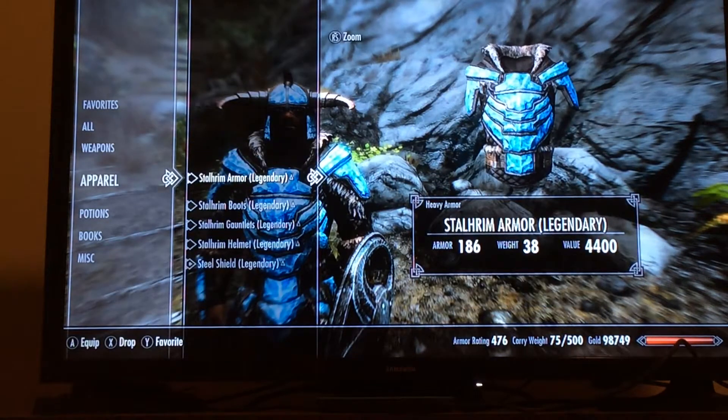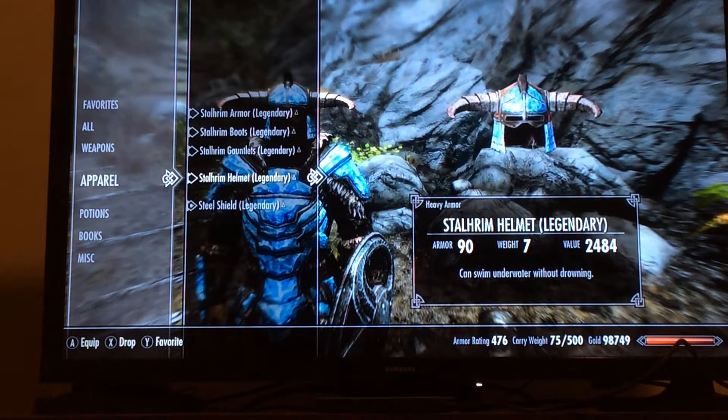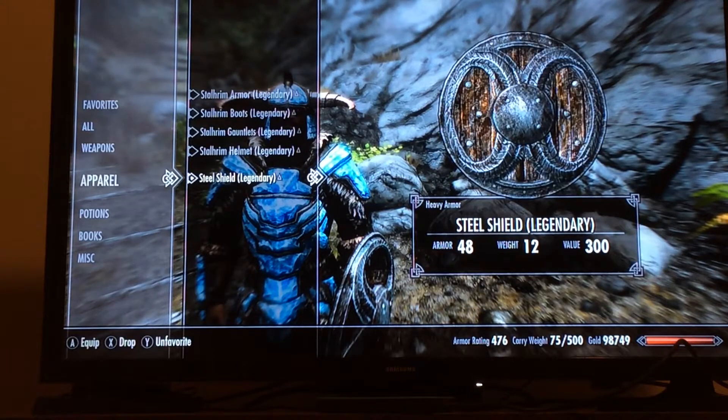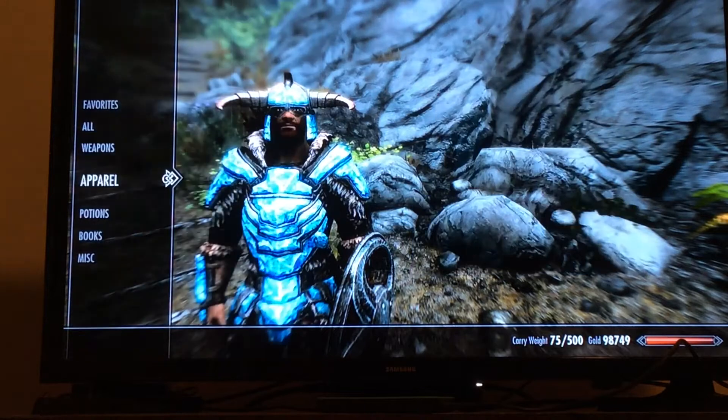For apparel, you want a full set of heavy Stalhrim armor, all upgraded to legendary. On the helmet, enchant it with water breathing. The shield is a steel shield upgraded to legendary, and it looks a little bit like the shield from Minecraft. You also want to make a lot of potions.